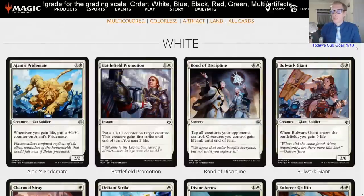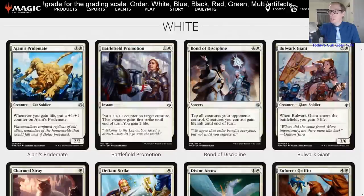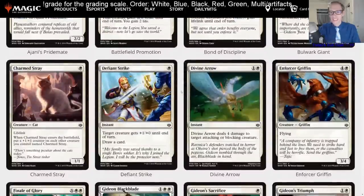Battlefield Promotion — one and a white instant, put a +1/+1 counter on target creature, it gains first strike, you gain two life. That's a limited-only card. Bond of Discipline — four and a white sorcery, tap all creatures your opponents control, creatures you control gain lifelink until end of turn. That's also a limited card. Bulwark Giant — five and a white 3/6, when it enters the battlefield you gain five life. Five life is a lot against mono-red, but at six mana in Standard you have better options.